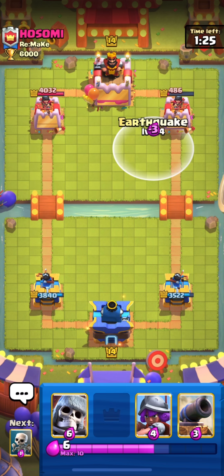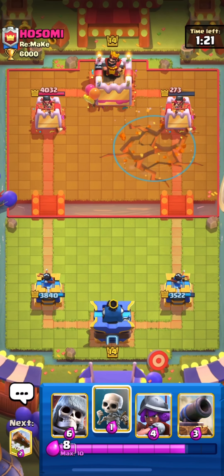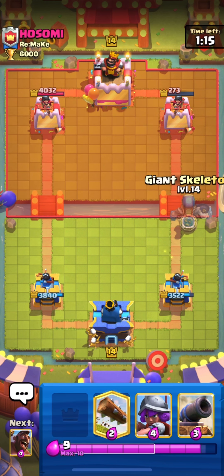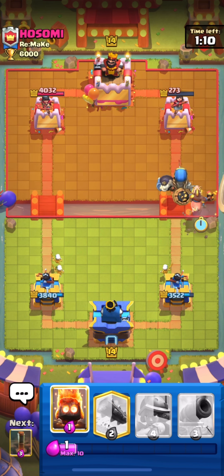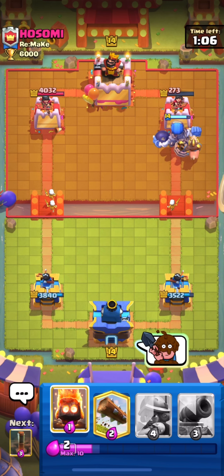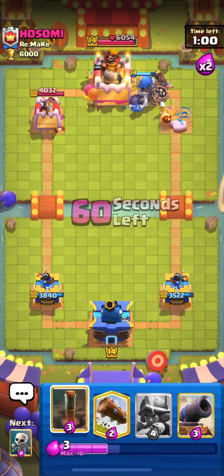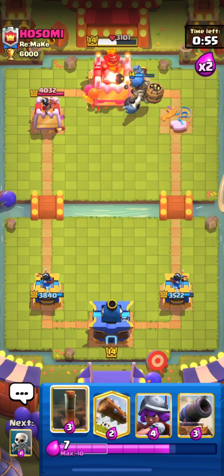Let's just wait for elixir to fill and then we'll start our push. I'm going to EQ his tower to see what he does. Splitting Skeletons from the back and going in with my Giant Skeleton. He is leaking too much elixir — or I think he has just left the match. So let me quickly wrap up the match and move on to the next one. This deck is quite good on the ladder, guys — you can also use it.